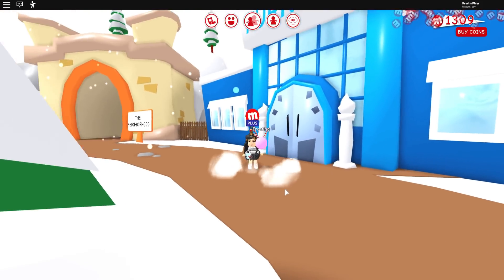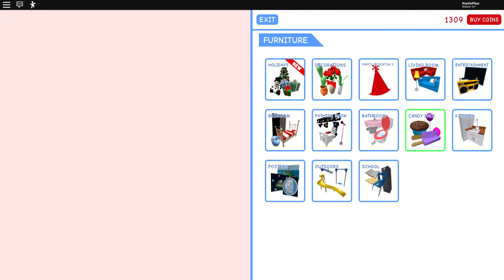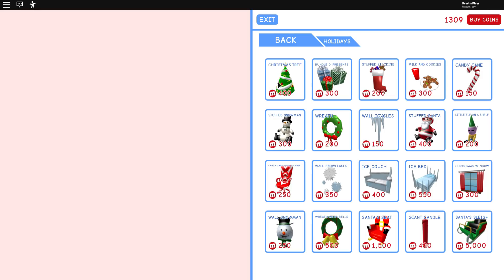I saw that there was some new furniture so we're going to check that out. We do have the new holiday furniture — not gonna lie, I'm a little bit disappointed we are just now getting this. I would have absolutely loved being able to decorate some Christmas homes, because I do think a lot of this stuff is really adorable. We can still do an icy home though, so let me know in the comments if you'd like to see me do a winter home build!